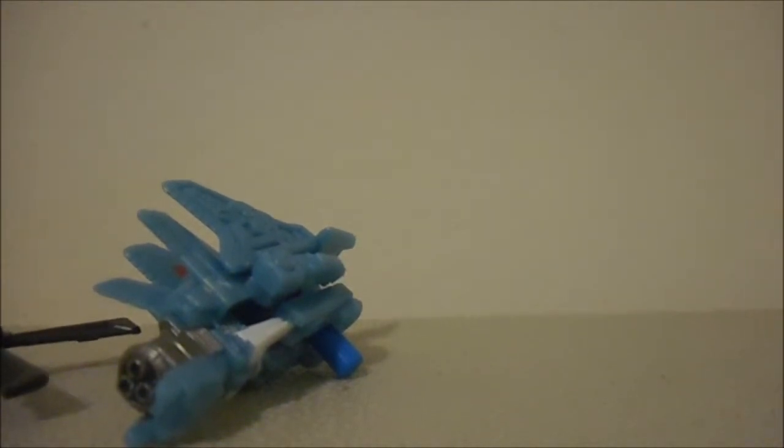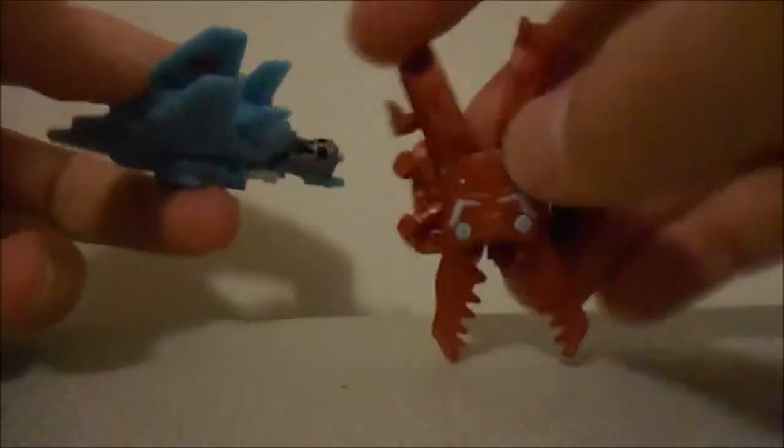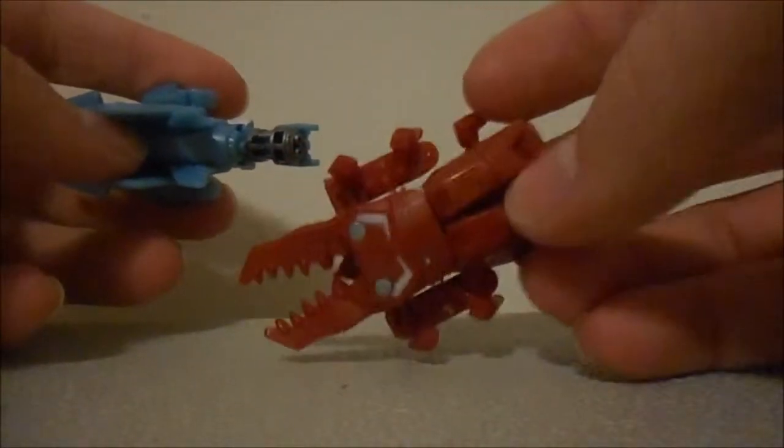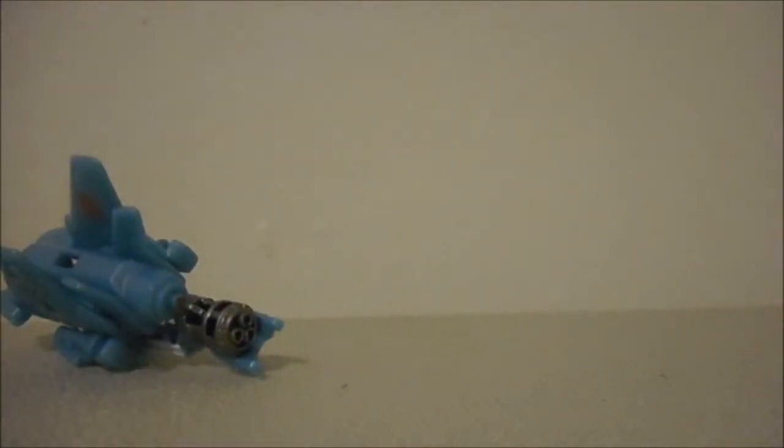Here he is next to the Decepticon gun and the Decepticon thing — I really don't know what Chop Shop is supposed to be. You've got him next to Waspinator's gun thing, which is kind of ugly, and next to Chop Shop's claw things — whoosh whoosh. So we put those aside and move on to Gears.